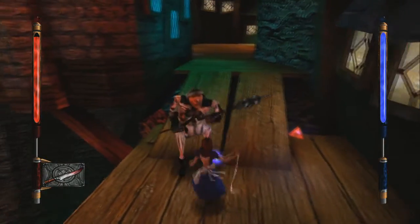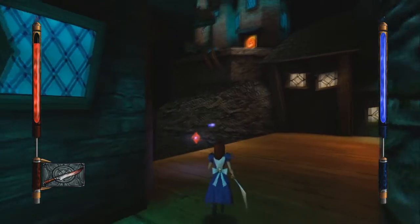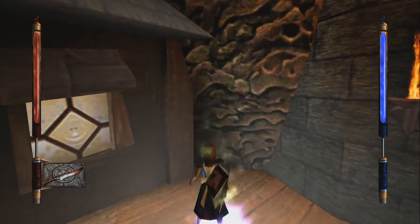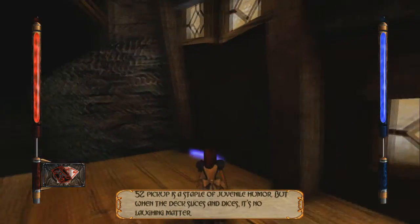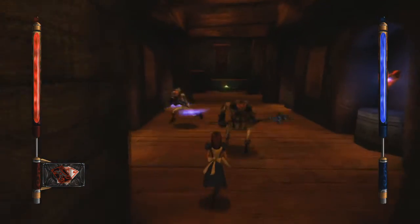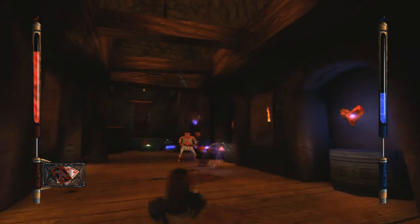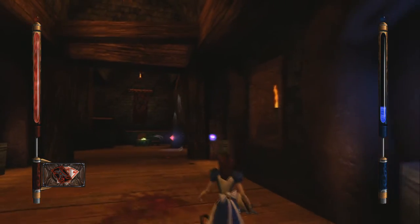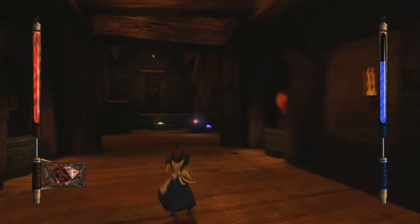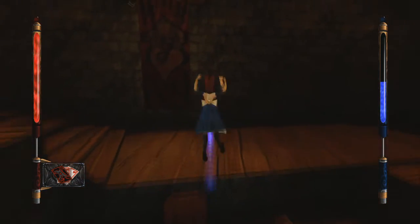Now how the hell am I supposed to get down? Oh hey! Stabby stab — oh god, combat is not good. That's gonna take a little bit of getting used to. Well, we're already at the place where the thing is. Get over here! Oh yeah, I'm throwing cards at people. How do I select weapons? I don't really know. I'll figure it out, I suppose.